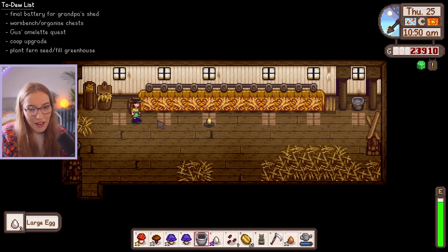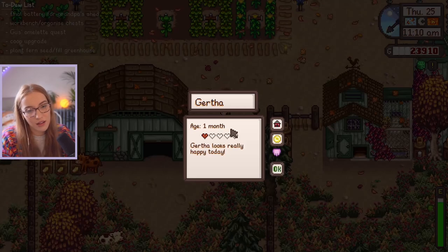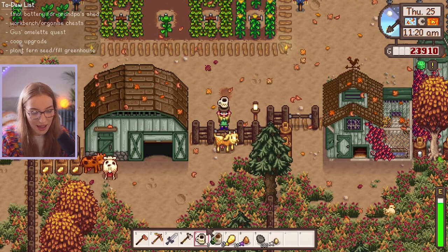We've got four eggs that we can give to Gus. I'm milking her through the fence somehow. Can I get through, please? Gurtha, move. I hate it here.